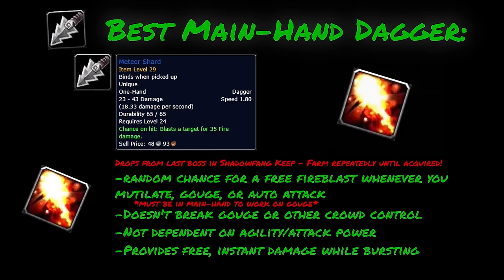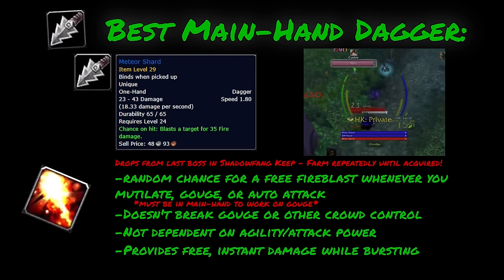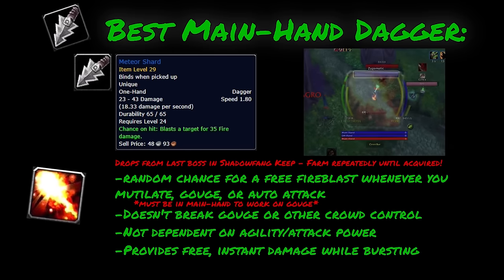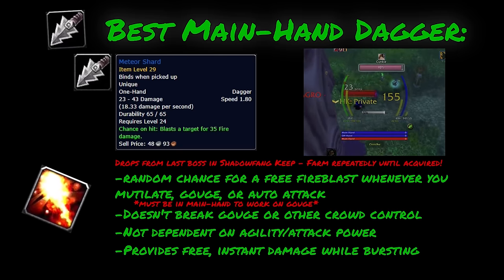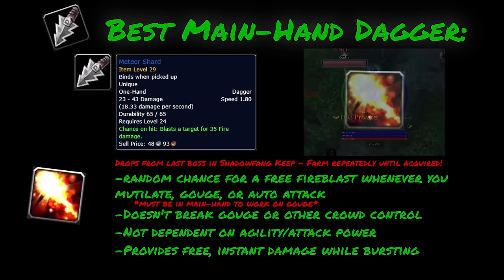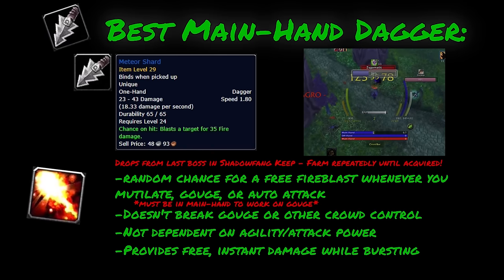Since we're using Mutilate, we need a dagger in each hand. The best main hand dagger is Meteor Shard, hands down. Meteor Shard drops from the last boss in Shadowfang Keep and can be farmed repeatedly until acquired. The reason we use Meteor Shard is because it has a random chance for a free Fire Blast whenever you Mutilate, Gouge, or auto attack. We use it in the main hand because that is the only way it will work with Gouge. The damage from Meteor Shard does not break Gouge and doesn't apply any damage over time, which means it won't break any other crowd control effects.